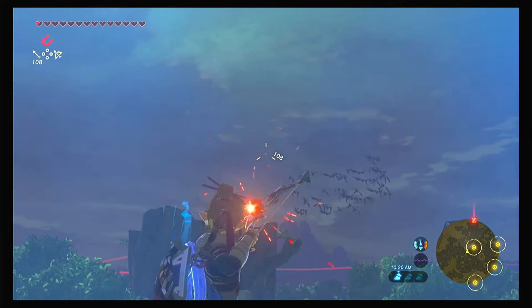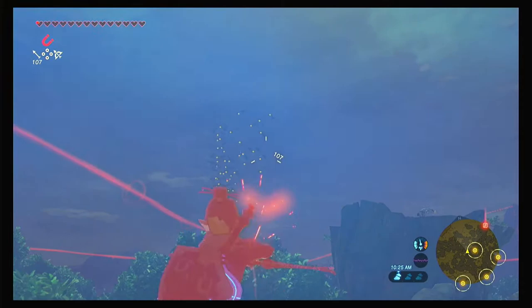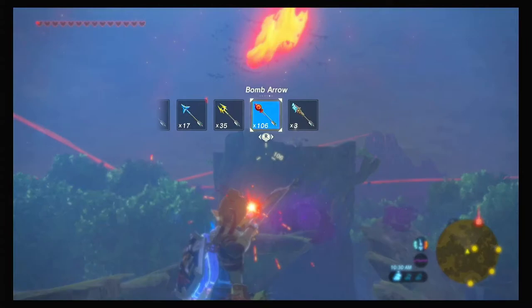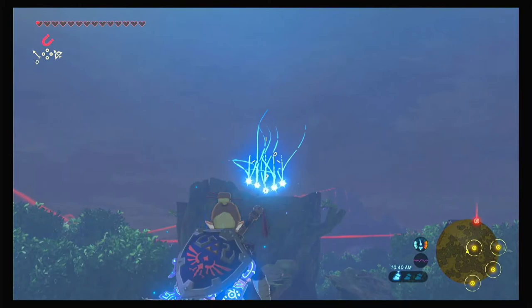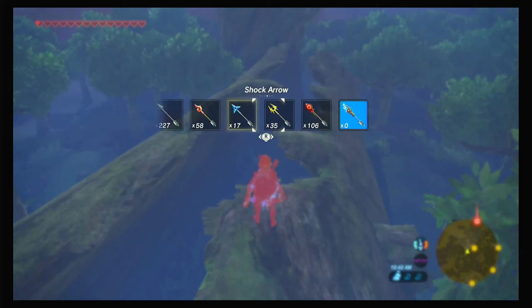I'm going to shoot a bomb arrow at these guys — see if I can wait so they get a little bit closer. I missed. There we go, got a few of them. Now that guy, you can knock him down. I'm actually just going to shoot him with this ancient arrow here. I missed again. Got him that time. So that was all my ancient arrows — do better than I did.